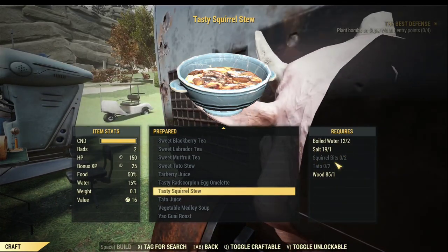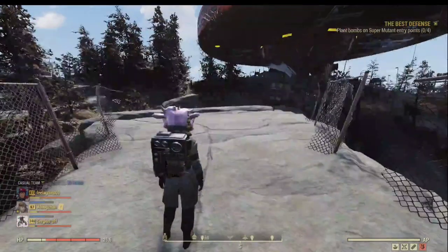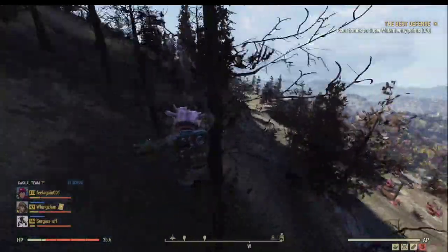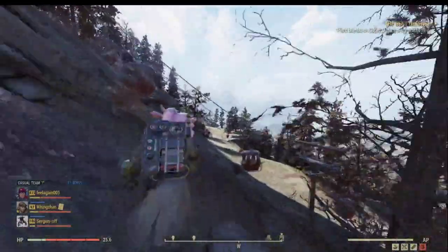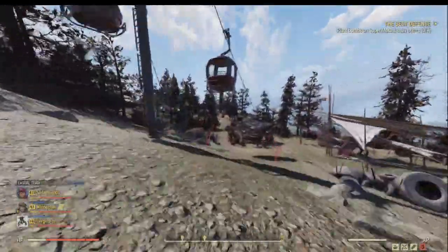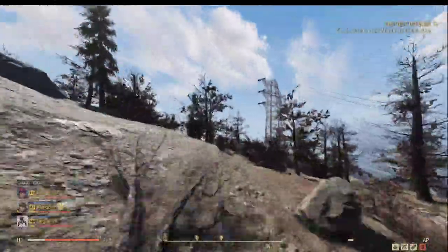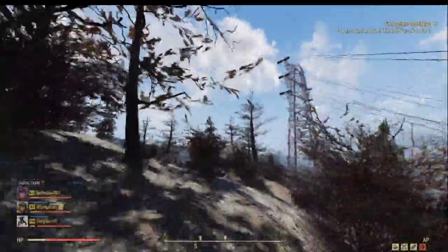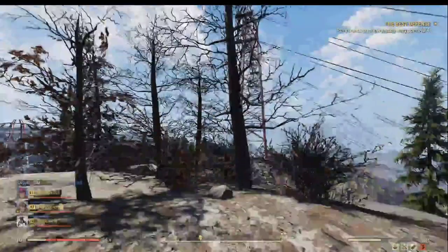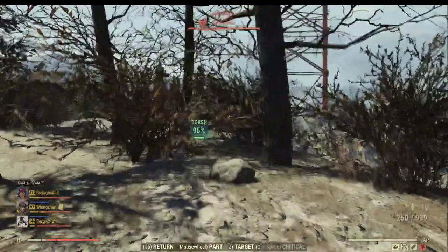Let me show you where to find the squirrels. Let's go to the top of the world. After we land, let's run down to this cliff. You see that tower over there? That's the direction we want to go. Here, under this tree, there are normally three squirrels that spawn - unless they've been killed by someone else.